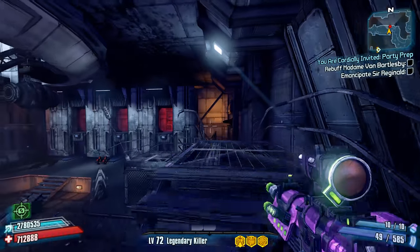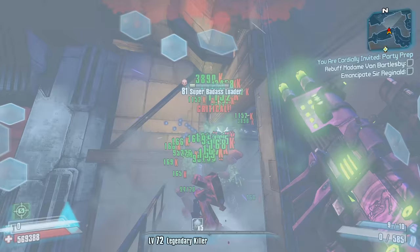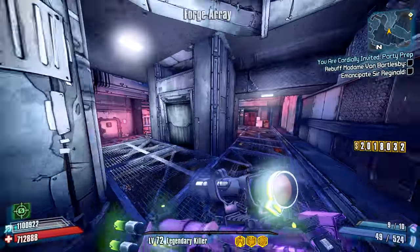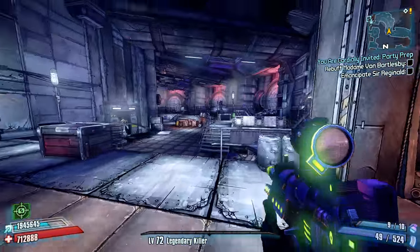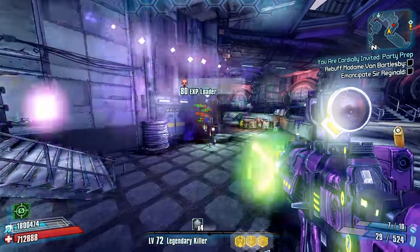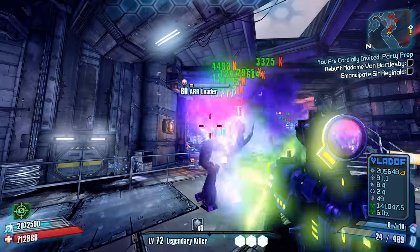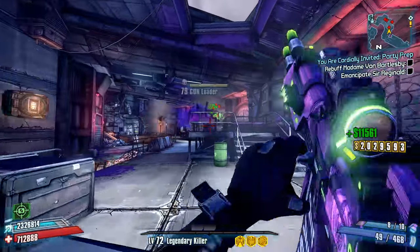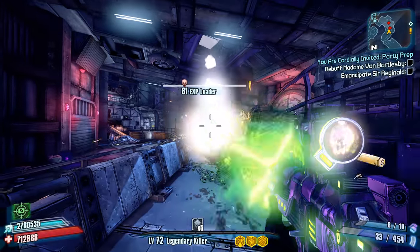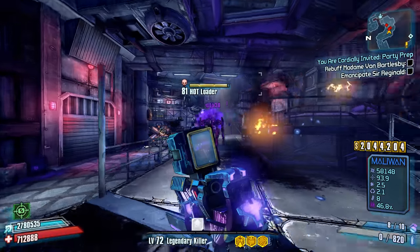The problem is getting all four of Hyperious's loader minions to be in front of him or around him. To solve this problem, we have Singularity Grenades. With proper throwing, you should be able to orient all four loader minions in front of Hyperious so you can reliably position yourself to get that clean Bore shot. For the specifics, I recommend a Longbow Slag Singularity Grenade with as low a fuse time as possible, because you want to drag the minions where you want them. With a homing or rubberized Singularity Grenade, the game will end up deciding for you, making things a lot more difficult.